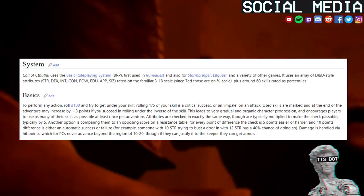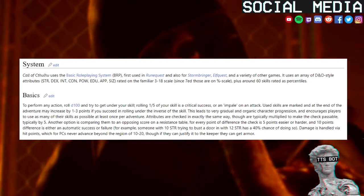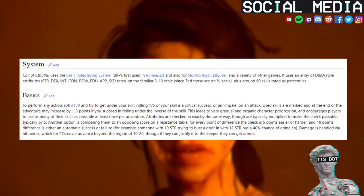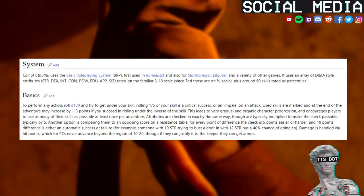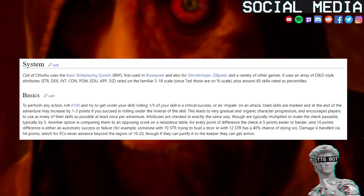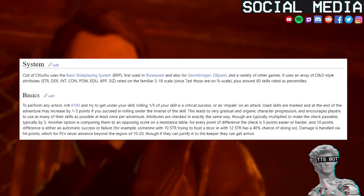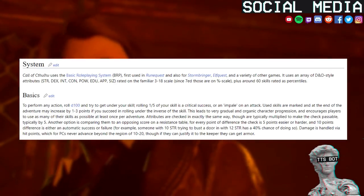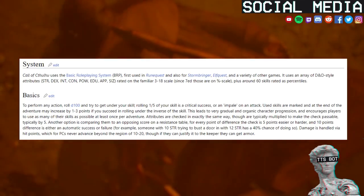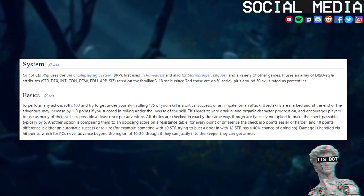To perform any action, roll d100 and try to get under your skill. Rolling 1/5 of your skill is a critical success, or an impale on an attack. Used skills are marked and at the end of the adventure may increase by 1-3 points if you succeed in rolling under the inverse of the skill level. This leads to very gradual and organic character progression, and encourages players to use as many of their skills as possible at least once per adventure. Attributes are checked in exactly the same way, though are typically multiplied to make the check passable, typically by 5. Another option is comparing them to an opposing score on a resistance table; for every point of difference the check is 5 points easier or harder, and 10 points difference is either an automatic success or failure. For example, someone with 10 STR trying to bust a door in with 12 STR has a 40% chance of doing so.